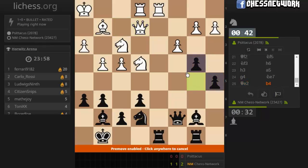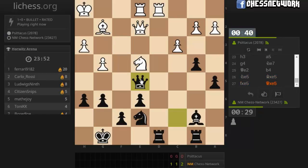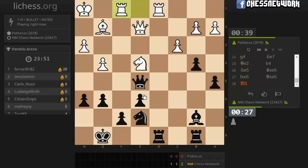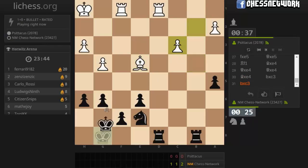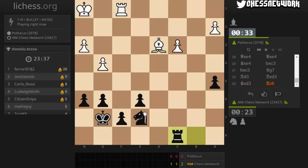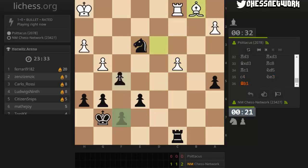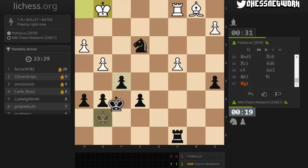They have a huge time edge. Huge. I could win this pawn. I could take the knight - let's do that actually. We're exchanging stuff, I like this. But the time is a big, big issue. Very big. Okay, let's do some dancing a little bit.